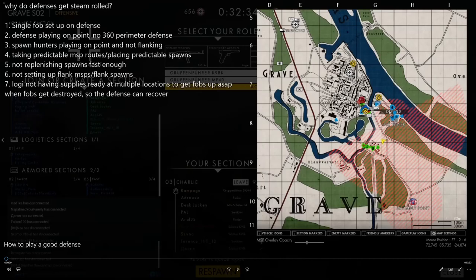What I did to save some time for our team — because I knew this FOB was very risky — was I flanked with my team because I noticed nobody was covering the bridge area. Then we found an MSP and got on point shortly. This takes us to point number two: the defense playing on point with no 360 perimeter defense. Generally, you want to have an arc set up around the perimeter, which creates a second line of defense. If that line gets killed, it recedes back, you respawn, and now you have another first line of defense. When you play all on point and concentrated, one arty strike or getting pushed from multiple angles means you have no spawns, no rallies, and the objective is taken.